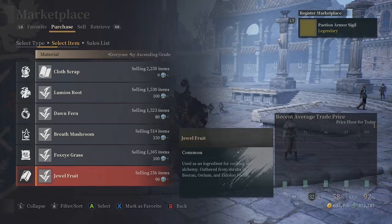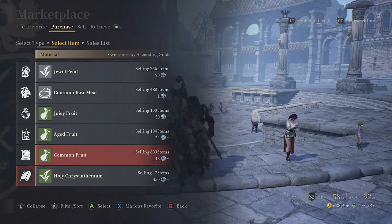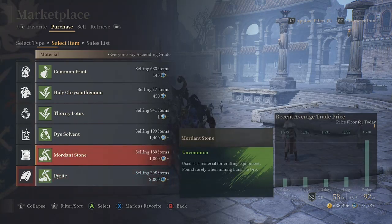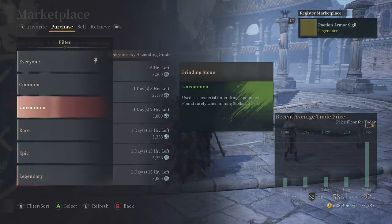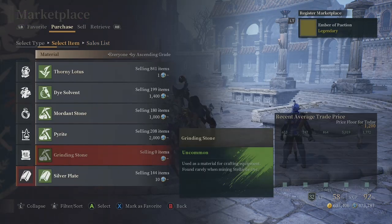Cloth you can delete. Lumias Root and other plants have value so don't delete those. Get rid of Common Raw Meat unless you want to craft lunch boxes. If you end up crafting curries for dungeons, you can stack those. Mordant Stone early on — please collect these. Even though it says 1,000 right now, they're really important for crafting purple potions and good gear later on, especially with ancient chest recipes. The real bread and butter is Pirate — and Grinding Stone, which I was hoping to grab 50 of.